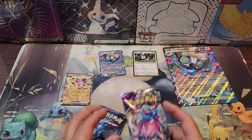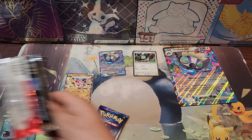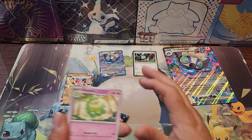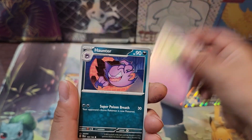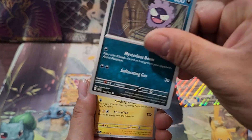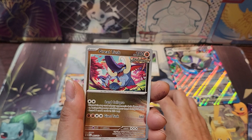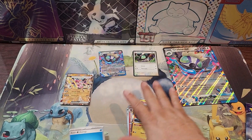Here we go guys, Temporal Forces. That Gastly card has been going up in price — not sure if it started dropping, haven't checked lately. Here we go — Dudunsparce, Haunter, Pikachu, Gastly — we're talking about Gastly there — Tsareena, Sharpedo, Metagross, Torracat, Great Tusk, and the Relic Camo in the back. Not much there.